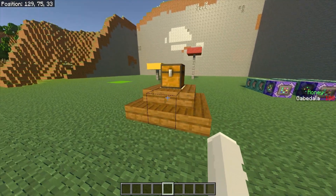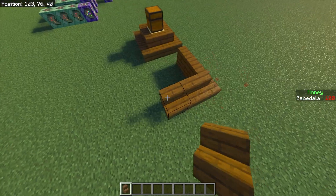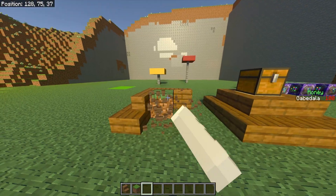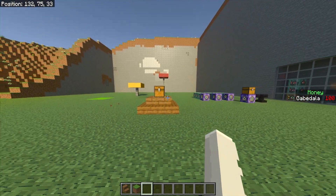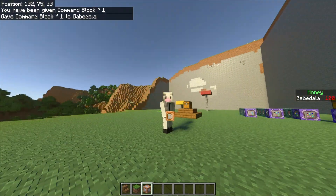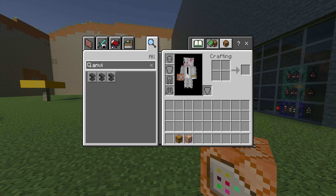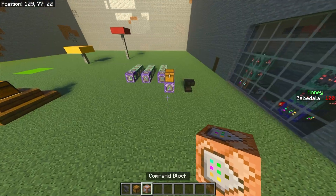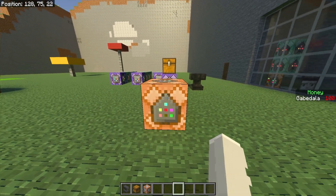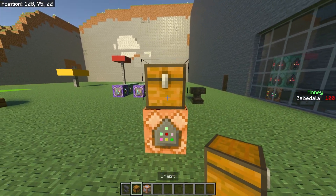The first thing you want to do is make a little pedestal for your chest — just make a little area for your chest and leave it empty like that. Once you have that area made, give yourself a command block: slash give your name command_block, and you'll receive one in your inventory. You're also going to grab a chest and an anvil. Then place the command block with the arrow facing up — or it will not work — and place a chest on top of the command block.